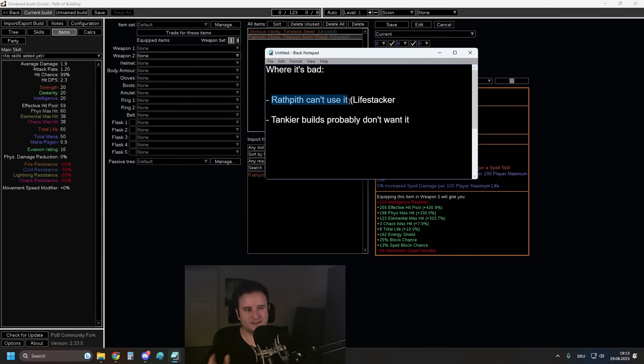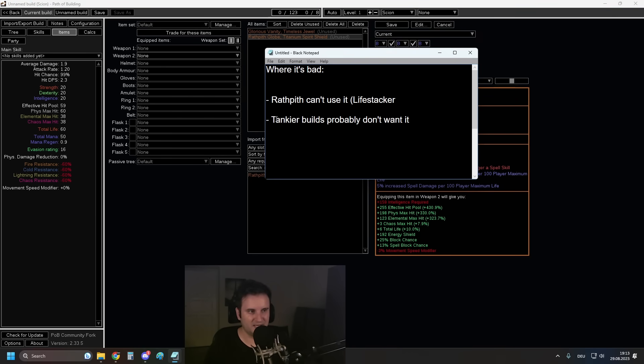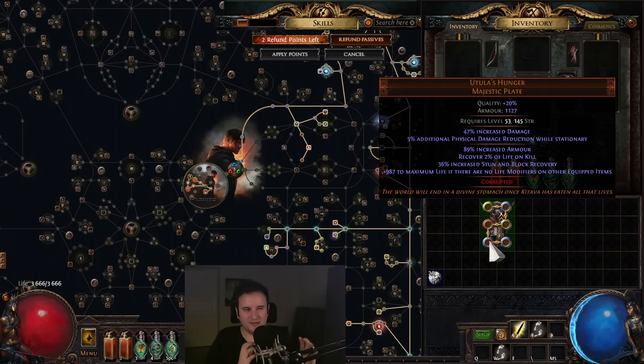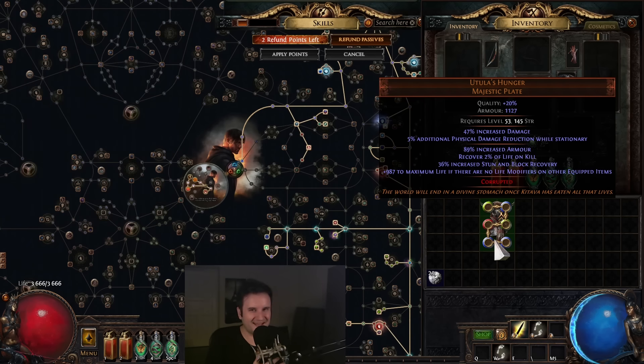There are some things you can't do with it. First, Wrathpith is obviously out since it has a life mod. Life-stacking builds can't use it for the same reason. Tanky builds probably don't want it either, because they rely on things like Aura Effect, Flask Effect, or Max Res from Eldritch Implicits, or they use a unique chest like Fourth Vow. In those situations you need layers upon layers of defense to get really tanky — just stacking some extra HP on top probably won't do the trick.